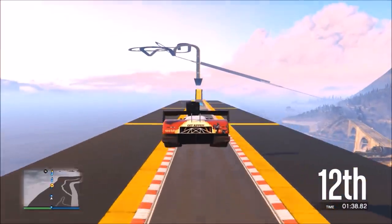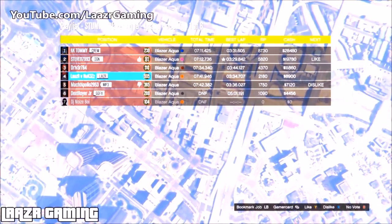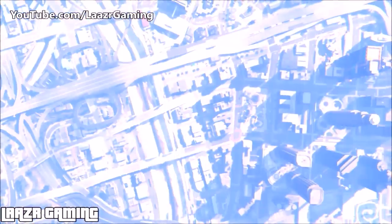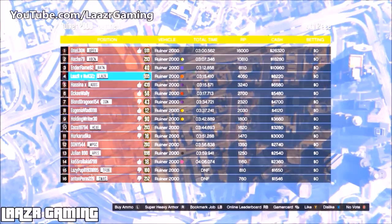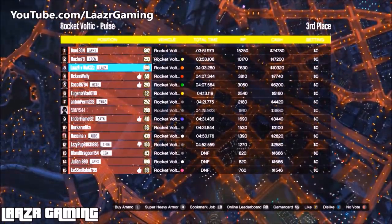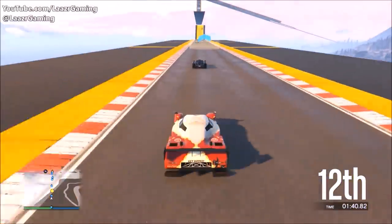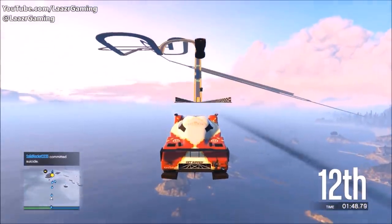Now that you understand how to maximize payouts, these numbers should make more sense. With six players, the winner earned 28,000 for just over six minutes. With six players finishing under four minutes, that's 10,000. With a full 16-player lobby finishing under four minutes, you can earn up to 26k — but every player counts. If one player backs out before the race starts, the winner's bonus drops to 24k. Use this knowledge to stack serious money in whatever way suits your playstyle, whether you're rank 1 or 100.